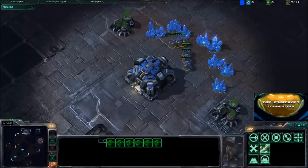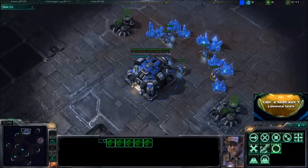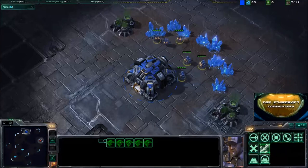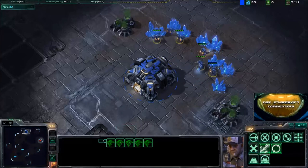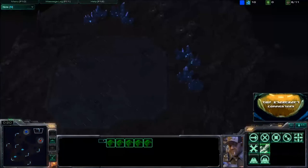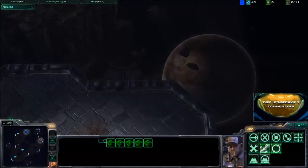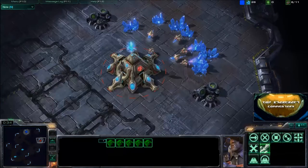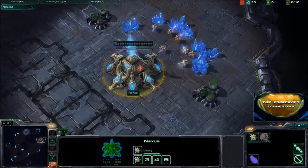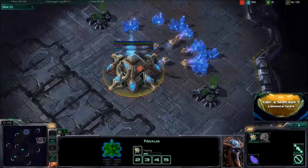We have Dubstep spawning in the top position on Scrap Station — one of those maps I'm particularly not a fan of, but it can be a very good map for Terran, especially because you can abuse this island expansion as well as all the space behind the back of his base. Spawning in the bottom position, we have Fourire. He is the Red Protoss player, a very impressive player.